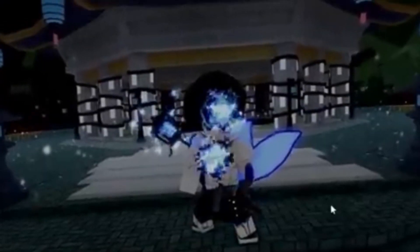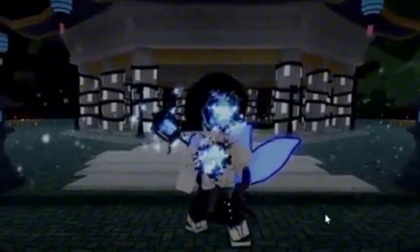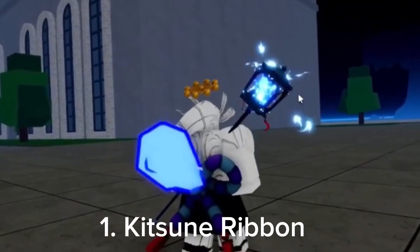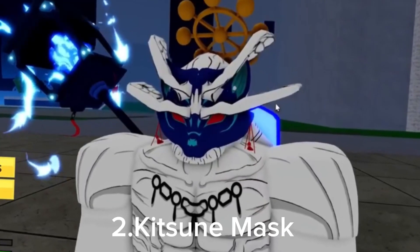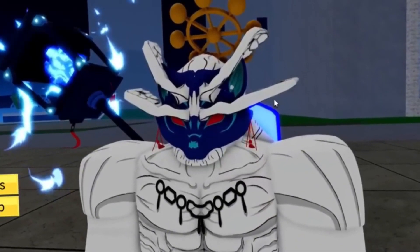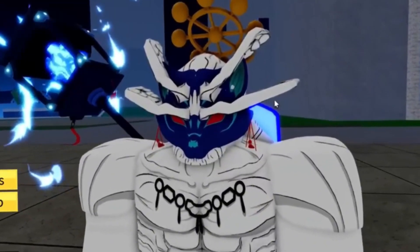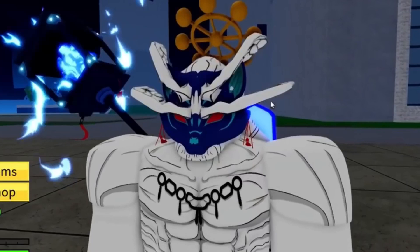There is a Kitsune event, and these are the accessories that you can get from completing it: 1. Kitsune Ribbon, 2. Kitsune Mask. Also, the lamp on his back is part of the Kitsune fruit, or it might be obtainable when you complete the event.